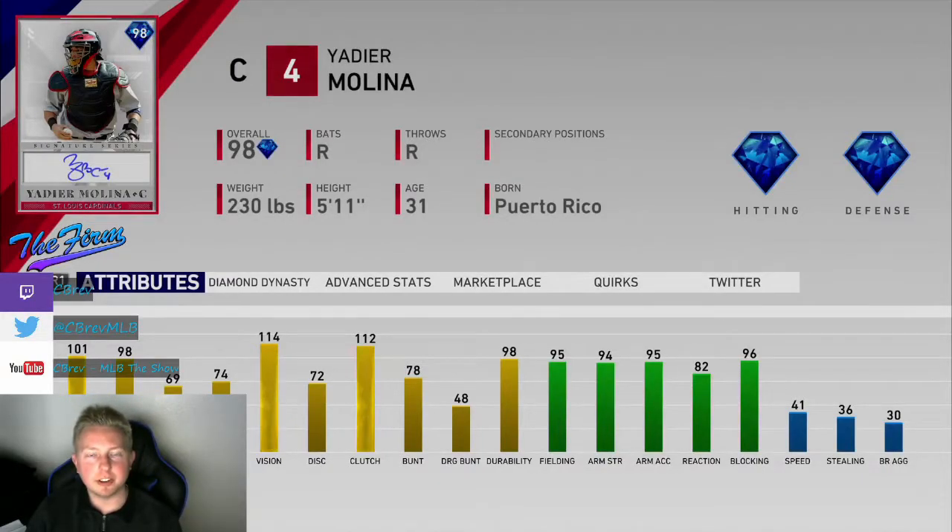Welcome to another MLB The Show 19 card review. Today I'm going to be going over 98 overall Signature Series Yadier Molina. This card is obtainable through hitting World Series this season — he was an old World Series reward — or you can buy him off the marketplace. He's currently selling for around 85,000 stubs.